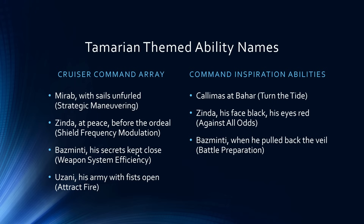For weapon system efficiency, it's Basminti, his secrets kept close. And for attract fire, Uzani, his army with fist open. For the command inspiration abilities: for turn the tide, it is Calamus at Bihar; for against all odds, it's Zinda, his face black, his eyes red; and for battle preparation, Basminti, when he pulled back the veil. Good theme tie-in — it's always fun to see them do this. The abilities are the exact same as the normal ones, just renamed to fit the theme.